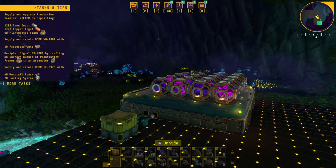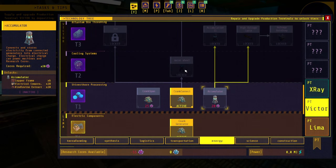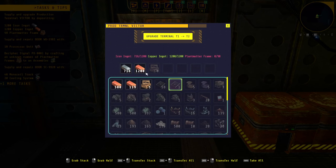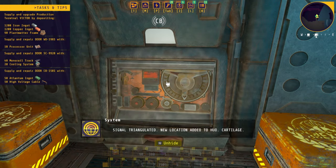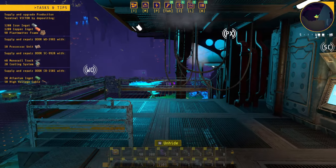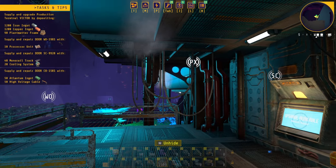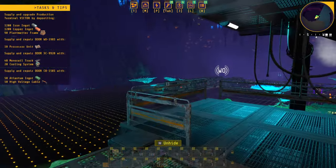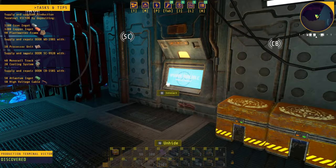This is looking really great. We need that water wheel for the automation in here, so that means we need to finish this one first. I know how to make this — we do it by hand with a small machine and then bring everything in there. 'Signal triangulated — new location added to HUD.' A new location! So that's why there's WO, PX, SC, CB — these are all locations!